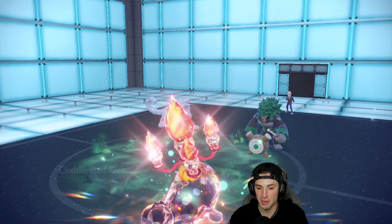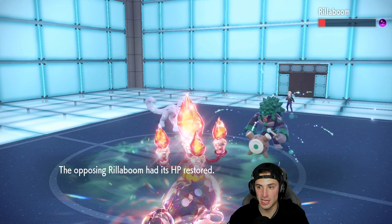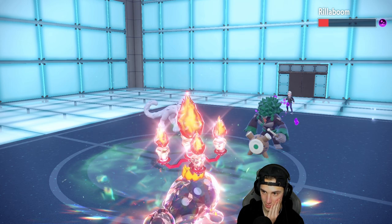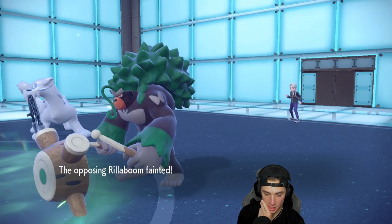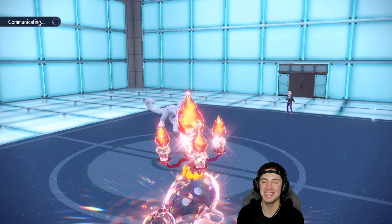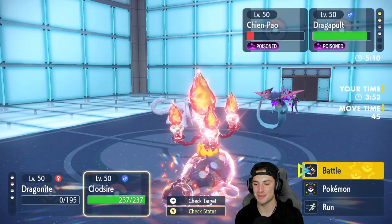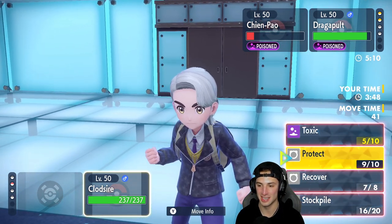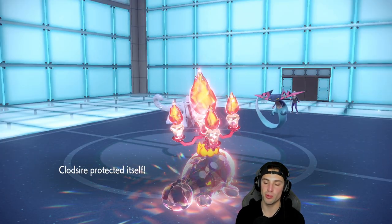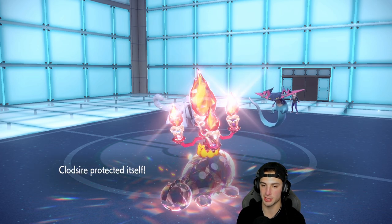Toxic will take out Dragapult here — it won't take out Chien-Pao yet, so I Protect to let Chien-Pao get taken out by poison next turn. Melt it — awesome. From here I just Protect, let Chien-Pao die, then constantly Recover and win this match with Clodsire. The opponent knows what's going on — they cancel the battle. One-zero, big time win in match number one! We stalled the whole team with Clodsire — absolutely amazing.